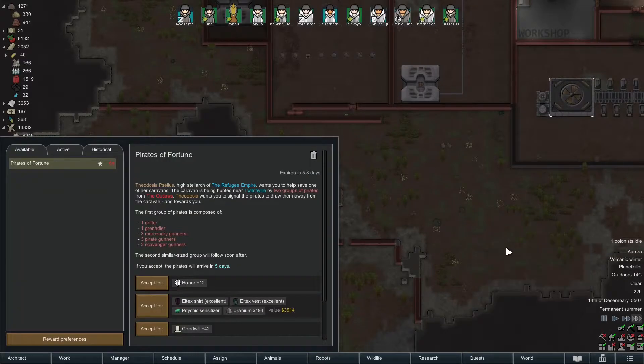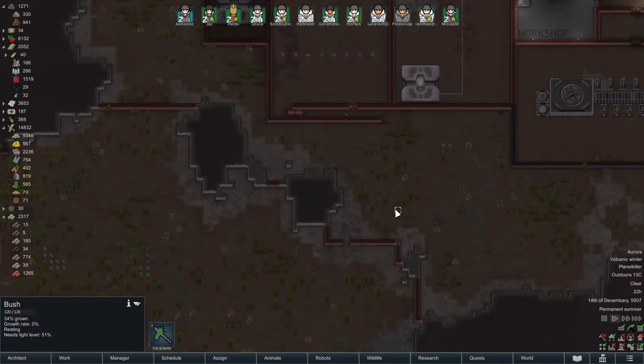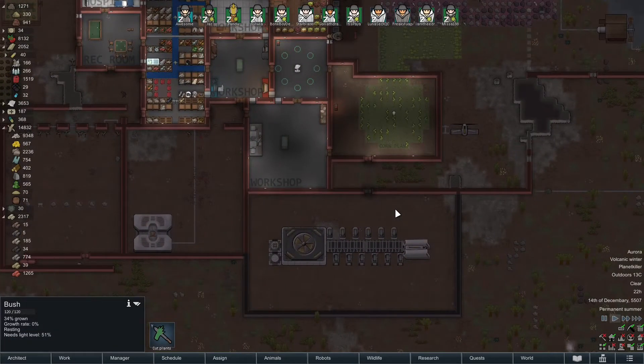Pirates of Fortune quest — the High Stealer of the Refugee Empire wants you to save one of their caravans. The caravan is being hunted near Twitchville by two groups of pirates. The first group is composed of a bunch of dudes — the caravan will arrive in five days. That seems doable. But I do want to wait until Pondu can actually go into melee first — I'm kind of worried about her right now.